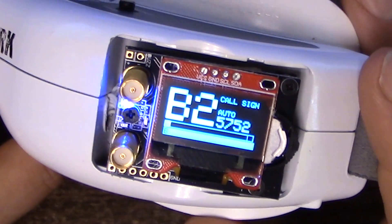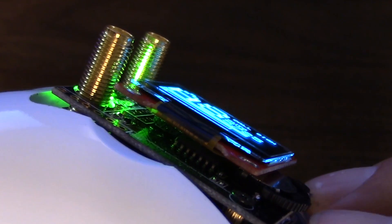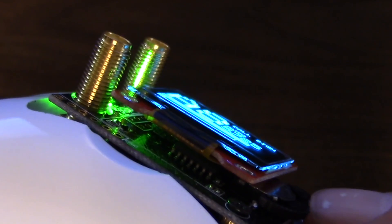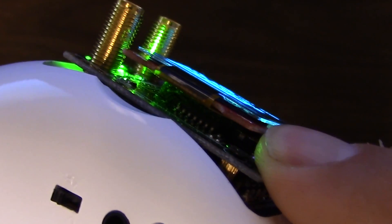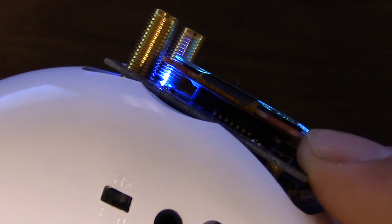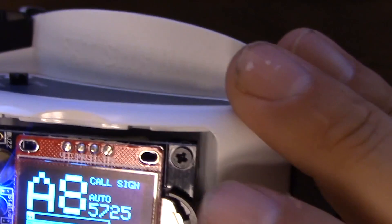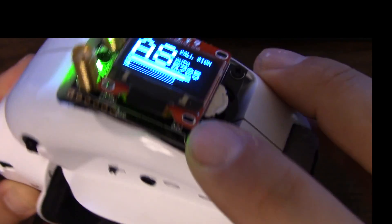For half the price or less of a LaForge, maybe for some of you it would be worth it. I pointed this out in my wrap-up review of all the diversity modules I had tested. I also want to note that the screen is kind of floating here — this is a hardware issue that LaForge ran into with v1, and this is basically the same hardware design. This is the same as LaForge v1.